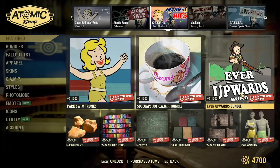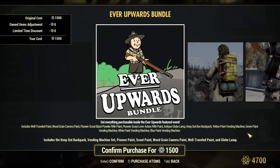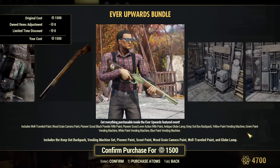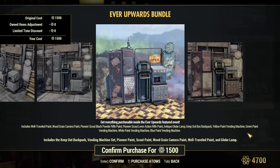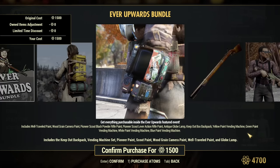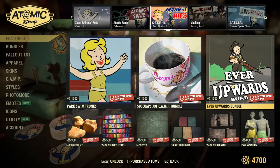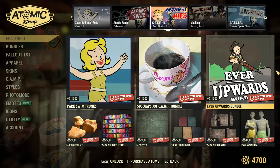Ever Upwards bundle — that's a very old bundle coming back. You have some backpacks and some other stuff, some skins. This is quite a rich bundle, although not everything is very impressive — that's personal preference, what you want or don't want.